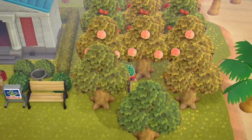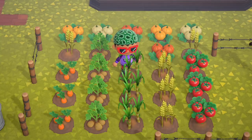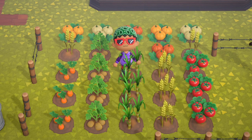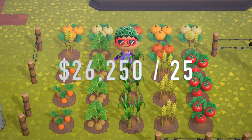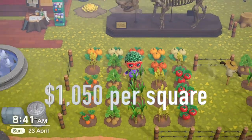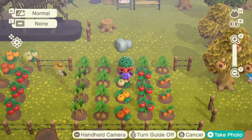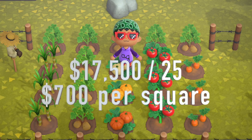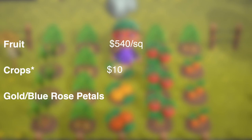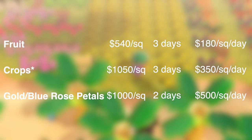In an equivalent 5x5 plot with crops, which can be planted right next to each other and are much denser, even though these are 350 bells each, 25 plants will double the same square of trees, coming to an impressive 1,050 bells per square. Even if you don't water every day and only get 2 produce, you'll still make 17,500 bells or 700 bells per square — still less than the 1,000 bells per square for gold and blue roses, or an effective 500 bells per square over 2 days.